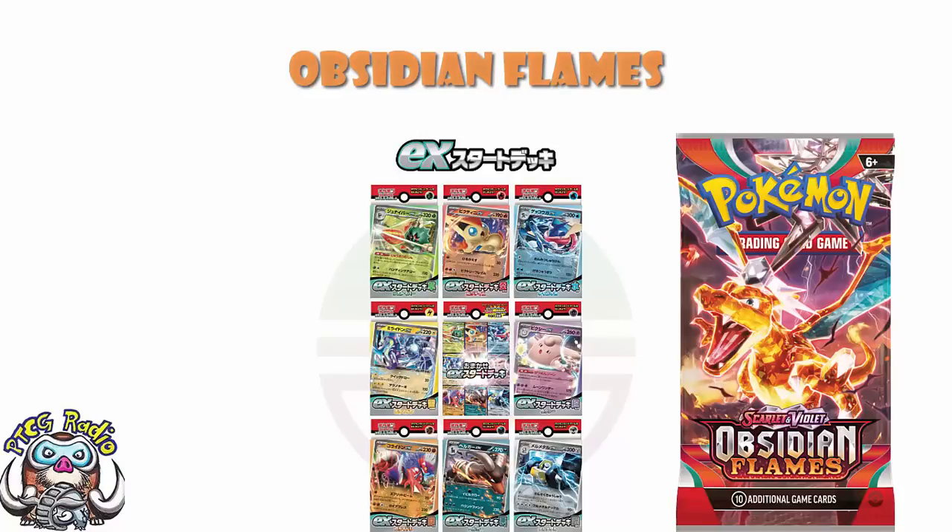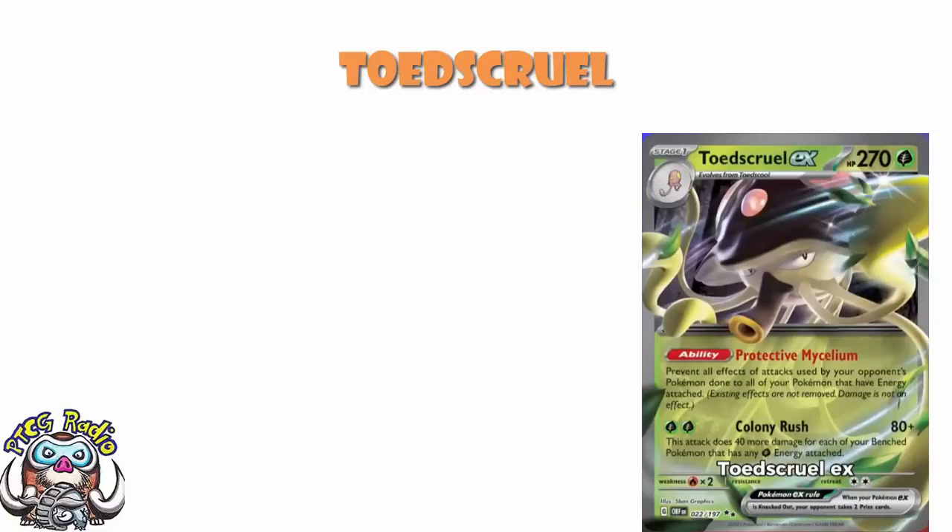Including Toadscool EX, which is another very, very interesting reveal. The English version comes from Imkavan Duren over on YouTube. The reason Toadscool EX is very interesting is because it doesn't come from Ruler of the Black Flame in Japan, and it doesn't come from those EX decks over in Japan. This is something else entirely.